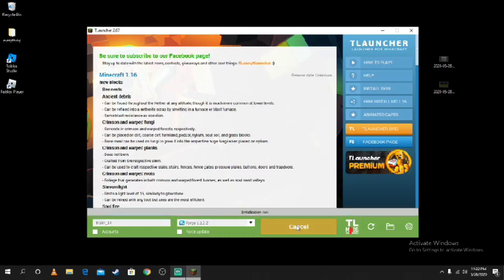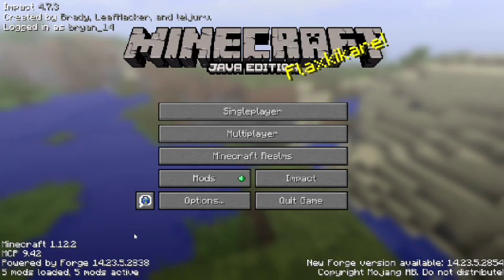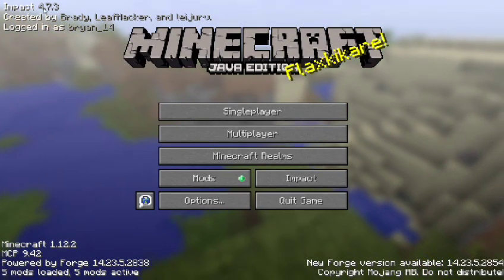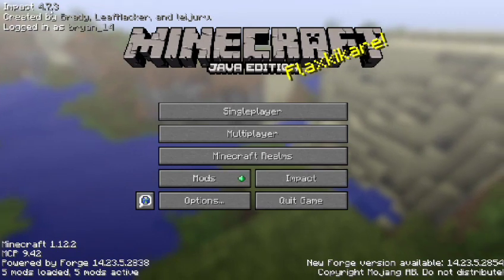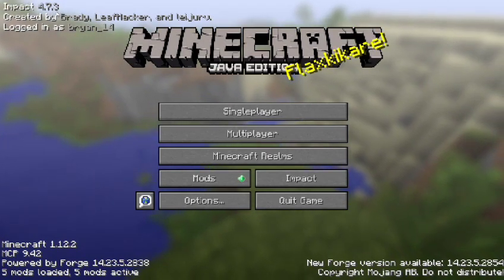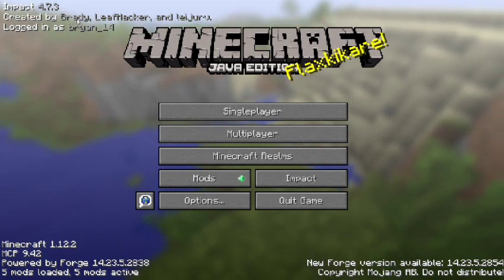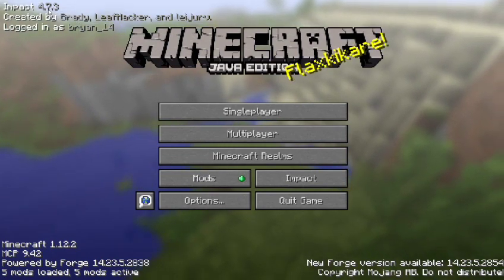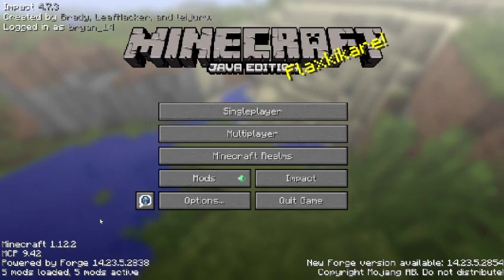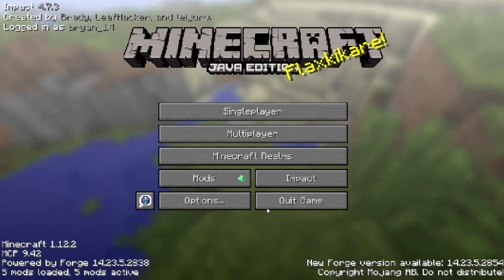Let me go ahead and hop into this game real fast. So whenever your Minecraft boots, it should look something like this. Impact 4.7.3 — the newest version is 4.8.3. I believe it might be 4.8.2, maybe 4.8.1. Don't quote me. It should look just like this. Logged in as your name, Minecraft. Everything should say down here — Forge.